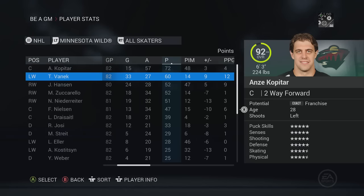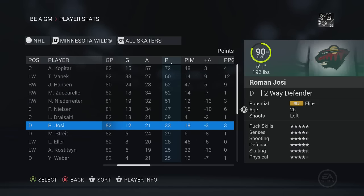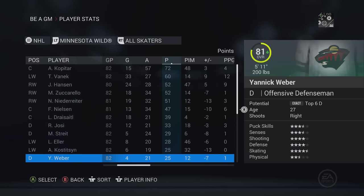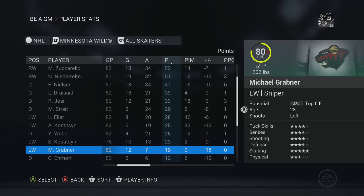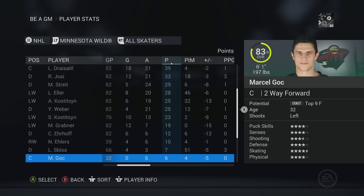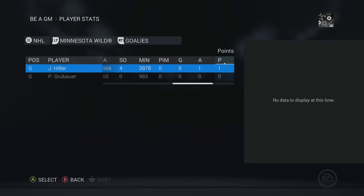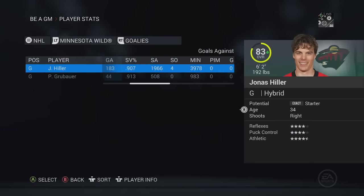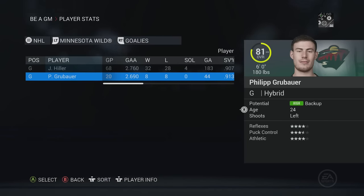Kopitar was our leading scorer, Vanik had a decent year, Hansen and Zuccarello as well. We had a lot of injuries to deal with. Michael Grabner was pretty terrible - a lot of players are down in overall. Nikolai Ehlers we actually ended up sending back to junior because we had the option. Overall, just a pretty disappointing season. Hiller finished with a .907, Grubauer a .913 in 20 games.